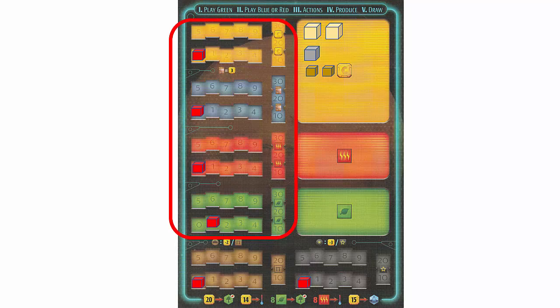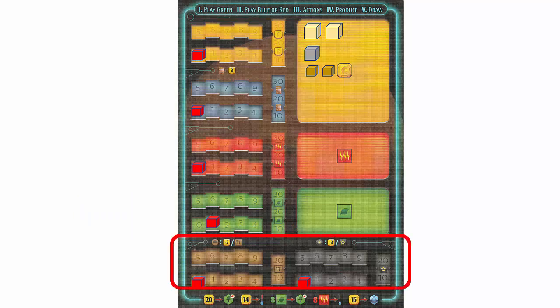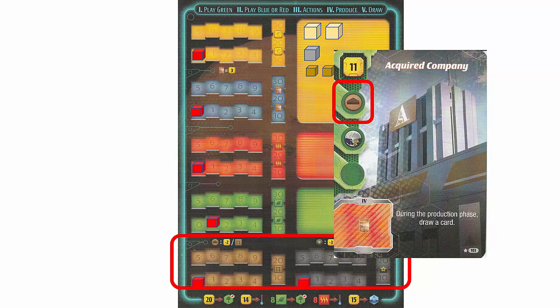Production tracks show how much of each resource you will gain during the production phase. Colored player cubes are used on the production tracks. When you gain production of a resource, the colored player cube is moved on its track. After you reach the nine value, a second cube can be added to the right to indicate values for ten and over. There are four types of production: mega credits, project cards, heat, and plants.